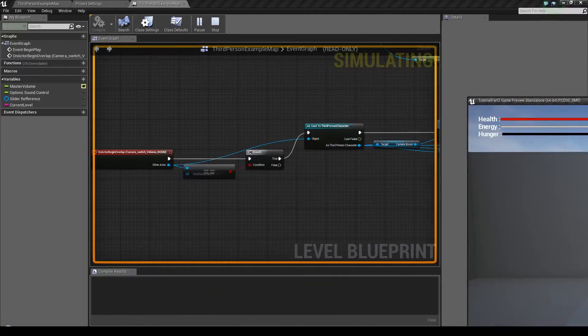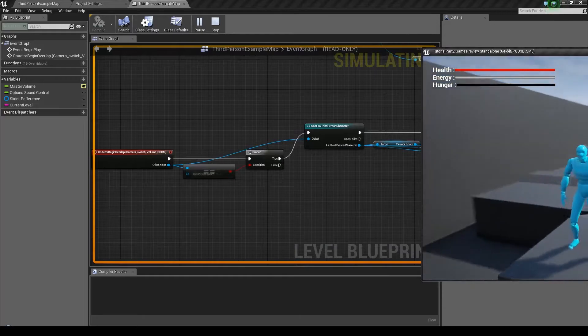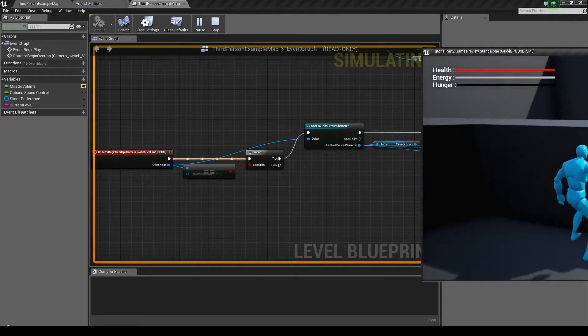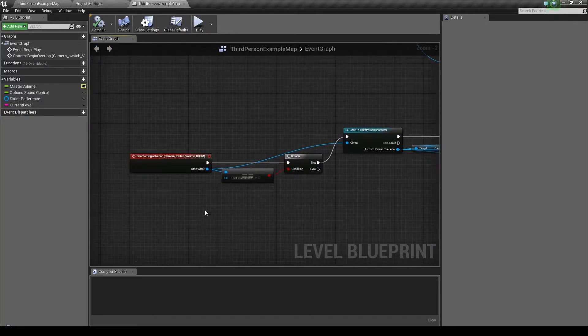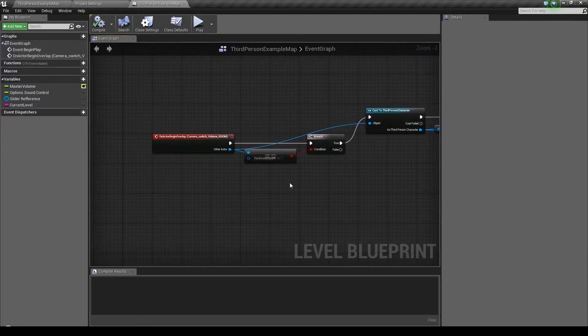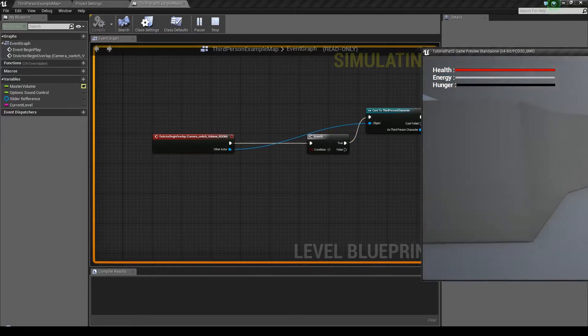I'm just going to show you from here. Save. Then we have to go back and set this to activate — set it to be off. Save. I'm going to press play. As you can see I'm still spawned up here so I'm going to run around — now watch, this should work.